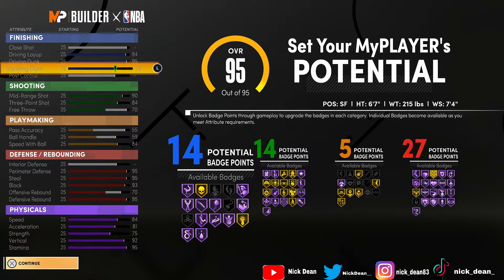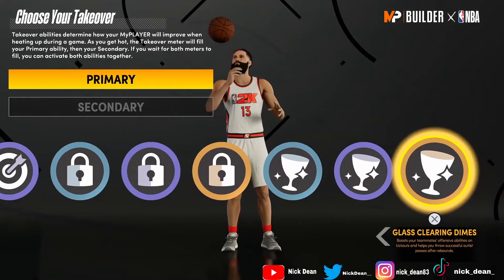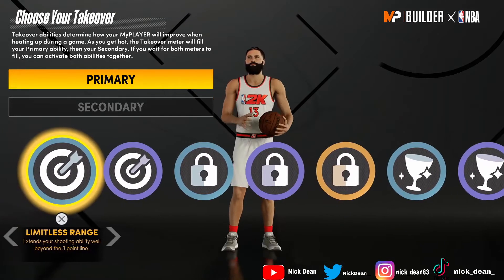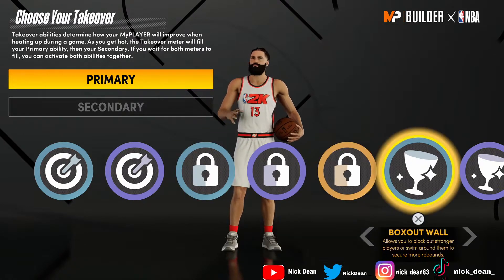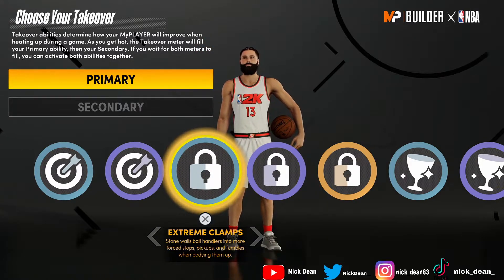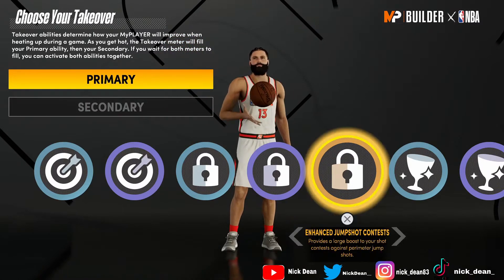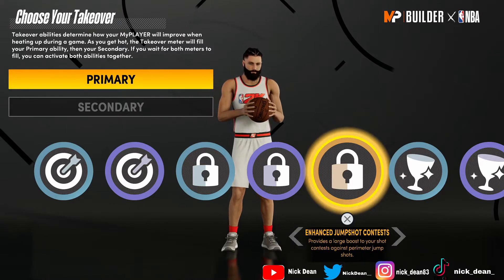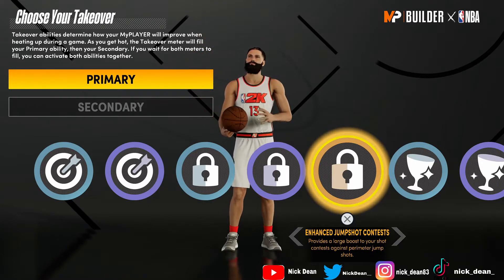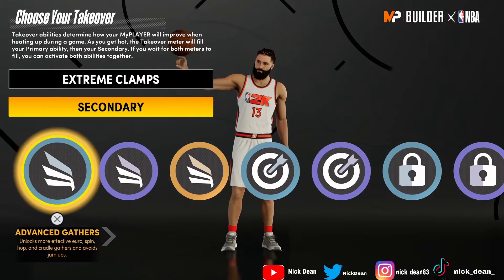For the badge totals you get 14 finishing, 14 shooting, 5 playmaking, and 27 defensive rebounding — pretty good attributes. For takeovers you can get a lot of them depending on how you play. Personally I'd go with some sort of lockdown and shooting combo — either extreme clamps, enhanced jump shot contest, or two lockdown badges with extreme clamps and perimeter badge drop. If you're playing the top in the 2-3, the enhanced jump shot contest would help boost your contest against perimeter jump shots around your area.